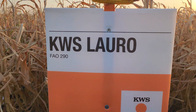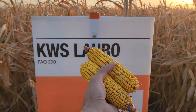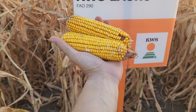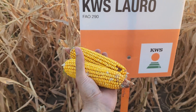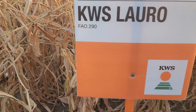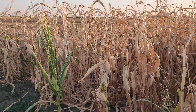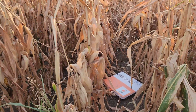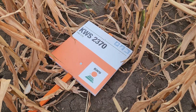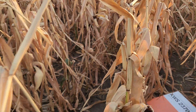Lauro is showing us what size of cob you can expect for the FAO 290 group. With this climate you get this size of cob — you should understand that this is actually very good for this group. It means it was not burned fully. And here is our one fallen soldier.